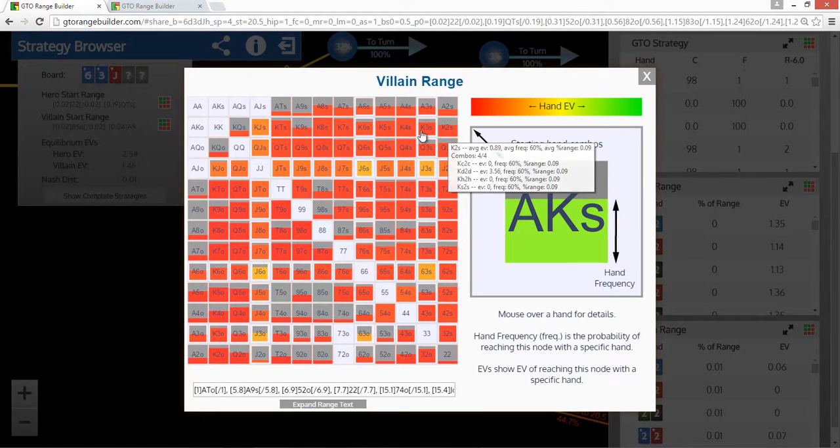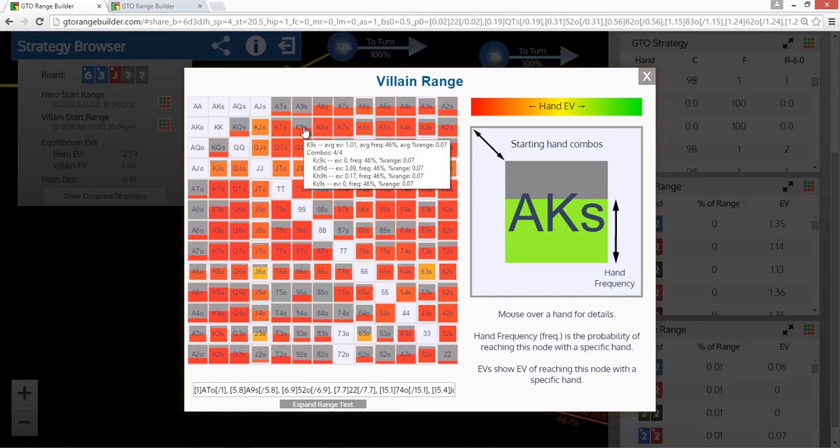If we look at some other hands — king-6 of hearts versus king-6 of clubs, both a pair of 6s — the EV difference with king-6 of hearts is 0.6 big blinds. It's really big. These backdoor flush draws are just stronger hands. We saw that with C-betting too, where it was C-betting the jack of diamonds more often. Out of position, they're just stronger hands. King-9 of hearts has an EV of 0.17, whereas king-9 of spades has to fold — a difference of at least 0.2 big blinds.